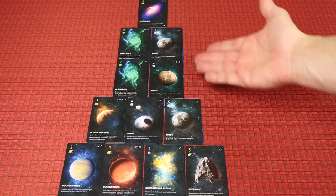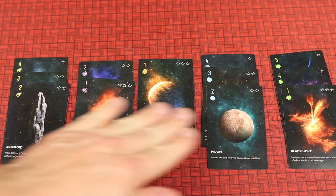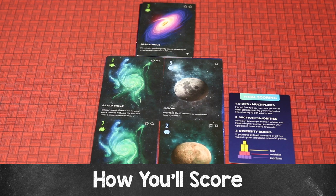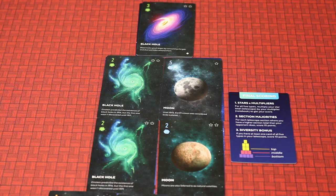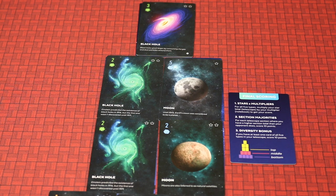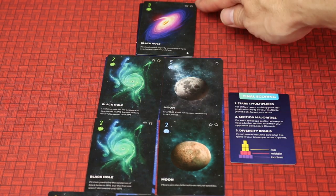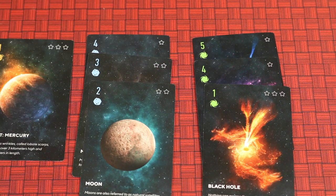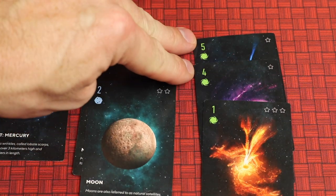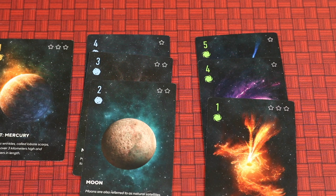Over the course of the game you'll play cards each round to your telescope, ending with a total of 12 cards there, and you'll also play a card to your notebook every turn, for 12 cards there as well. I need to tell you how you score at the end so the rest of this makes sense. There are three main ways to score. First is stars times multipliers: for each different type — in this case black holes — you take the number of stars (say two and four, a total of six), and multiply that by the number of cards in your longest consecutive run of numbers in your notebook. If you have a one, a four, and a five, the longest consecutive run is two cards (four and five), so it's 2 times 6 stars = 12 points for black holes. You do that for all other types as well.